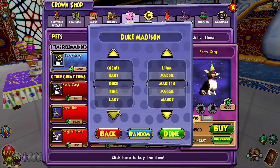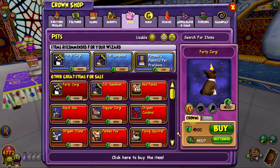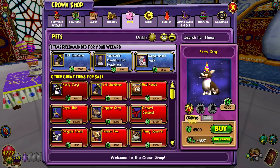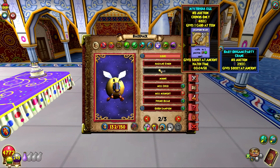So 4,500 for this — we're going to buy it. Let's name him Max. All right, Party Corgi. He probably has, like, five minutes to hatch. Yeah, five-minute hatch timer.